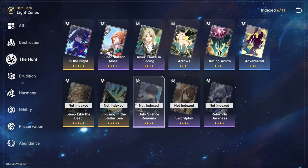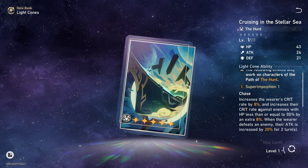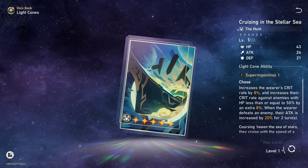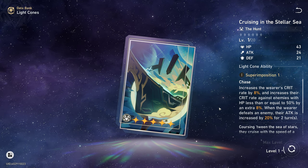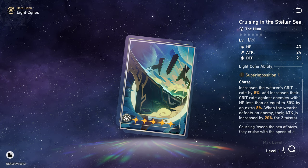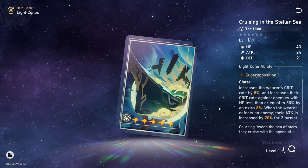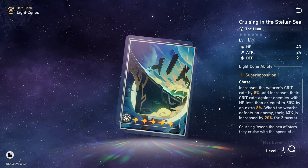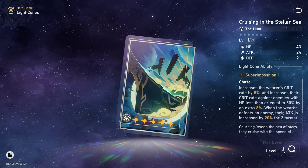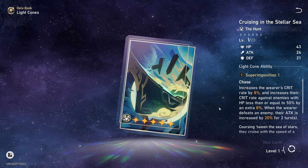The next free-to-play 5-star light cone is Cruising in the Stellar Sea. It's really good because you can obtain it from Simulated Universe and superimpose it very easily. Cruising in the Stellar Sea gives crit rate and extra crit rate for enemies with 50% HP or less. It also gives extra attack for 2 turns when the wearer defeats an enemy.